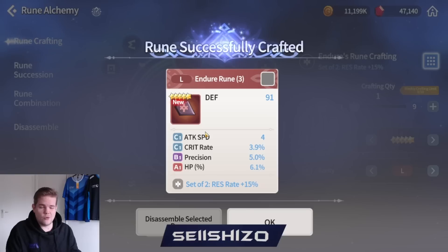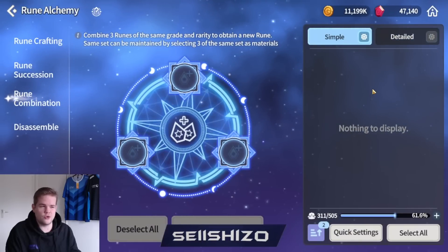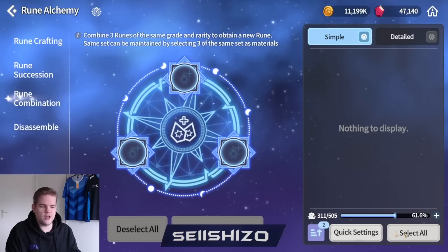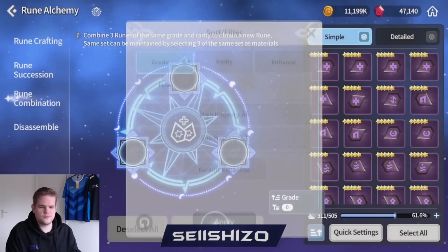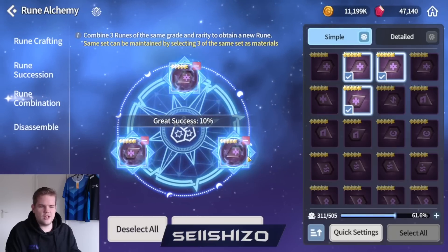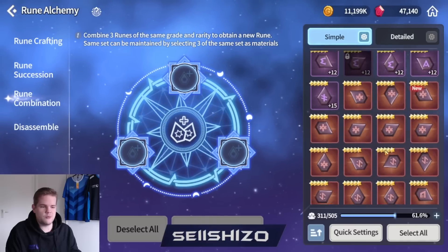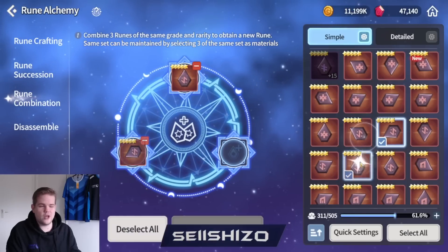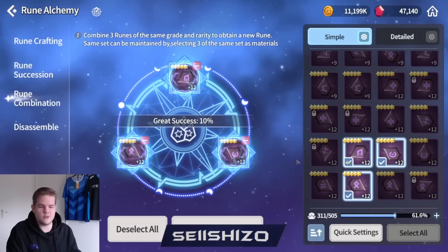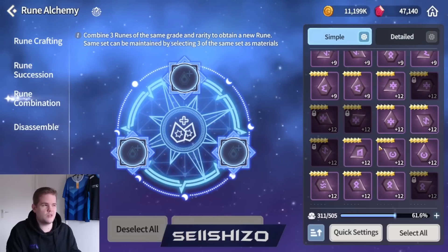You kind of want to keep all of your legendary runes because the moment we get six-star runes, you can combine three-star runes with the rune combination to get a chance of getting a six-star rune. You can already do that on all of your runes right now. You have a 10% greater success chance. So if you have three legendaries, you could change it into a legendary that's more useful. But I would wait with doing those legendaries because you will have that same 10% chance for getting a six-star rune at that point - I think it will be six-star hero.